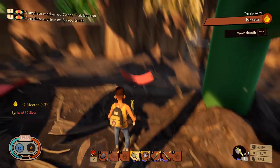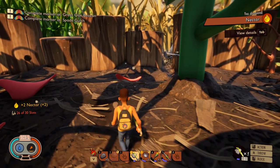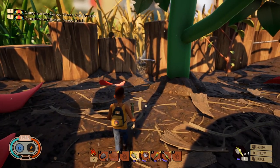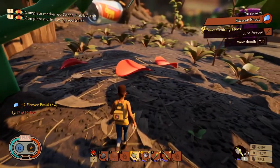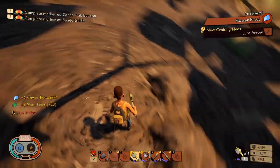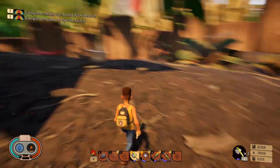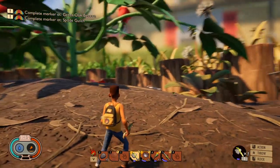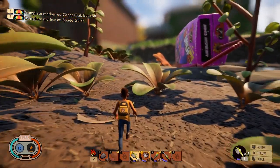Ooh, nectar! Oh, there's a big spider over there. That is just kooky. Oh, flower petal — thank you! Okay, so now we need to figure out which way we're going. We have to go to Great Oak Beacon. Where is the Great Oak Beacon?